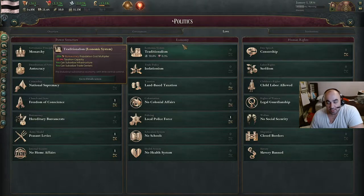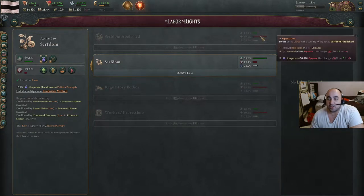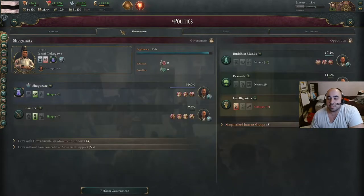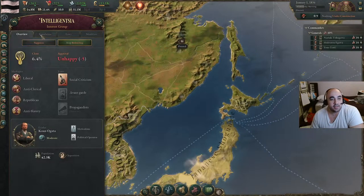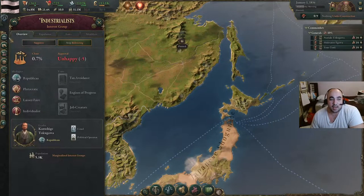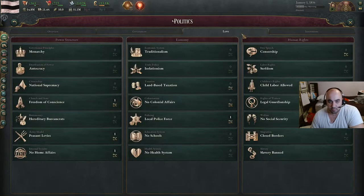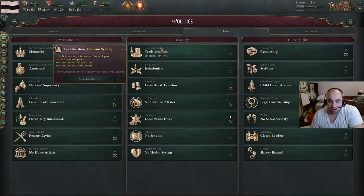In terms of laws, you're going to have a hard time passing stuff because if we look at abolishing serfdom, the Shogunate and the samurai oppose, and this is a 60% opposition. So this is going to be really hard to get through. In order to overcome this opposition, we are going to, over time, build up the Unholy Alliance. The Unholy Alliance is the Intelligentsia plus the Industrialists — this is the alliance you're going to use to fast track reforms through your nation. First step is we're going to bolster them with our authority.